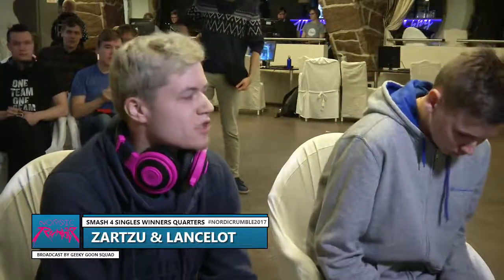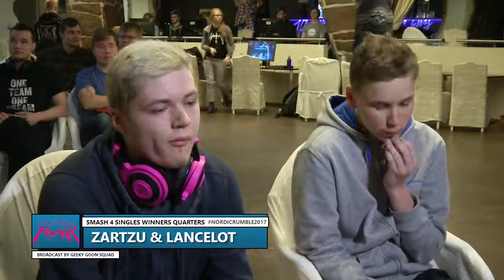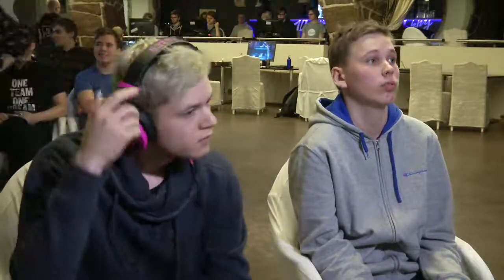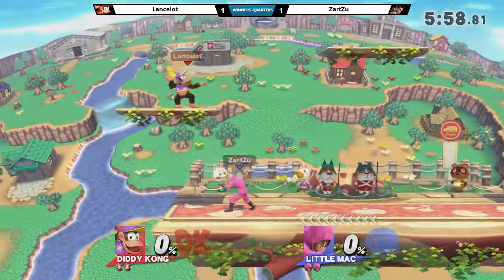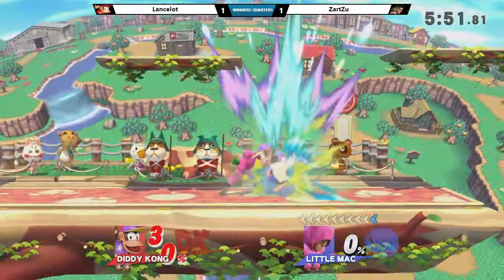Good edge guarding. You can definitely see Lancelot being really relieved. That forward air — we already saw it — he really doesn't need anything else. Just throw Mac offstage and fair, fair, fair, fair. It's an easy choice. Well, not that easy doing it against a professional player. We saw it against someone as proficient as Zartzu. And we go to Town and City — Zartzu has so many good kill options upwards, so this is definitely a stage I can understand him going to.